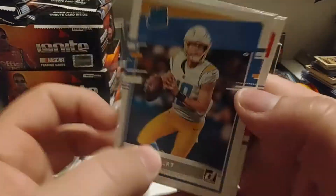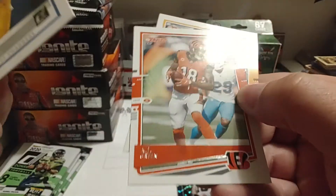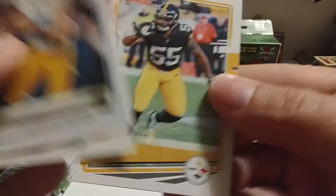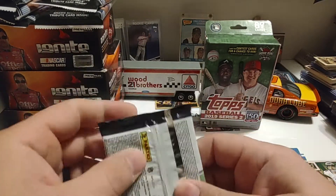So we've got another nice insert. We did get a magnet — don't forget that magnet. And then AJ Green and Devin Bush the Second. So we've got five more packs to go.